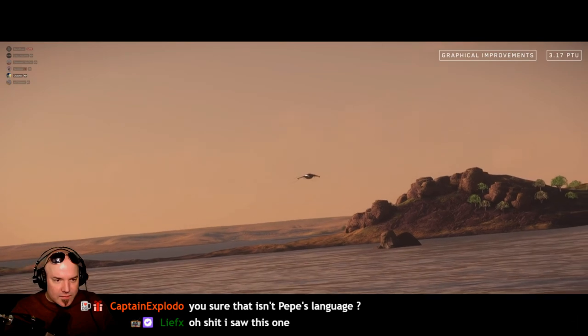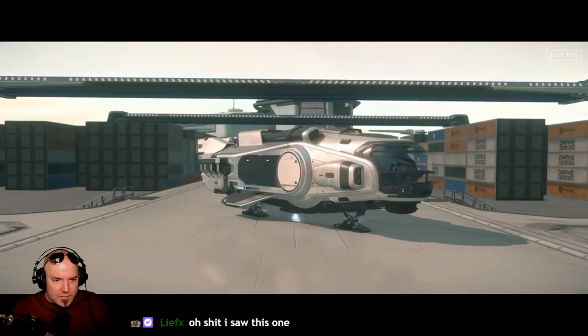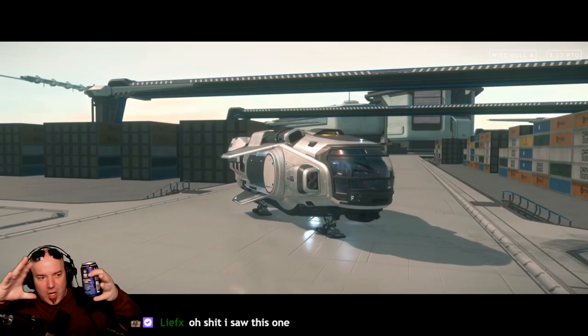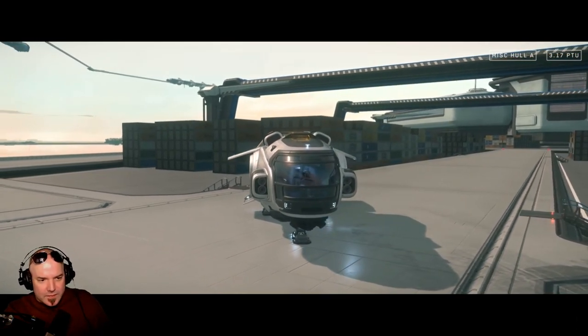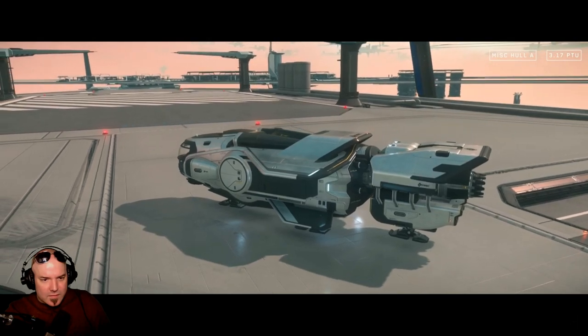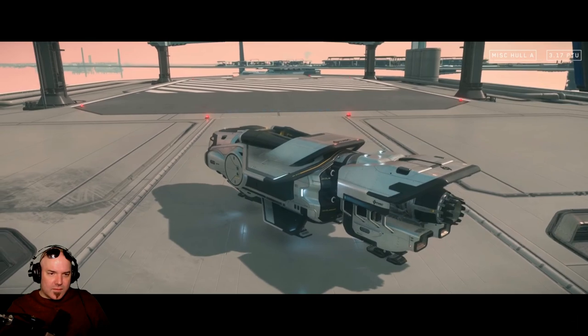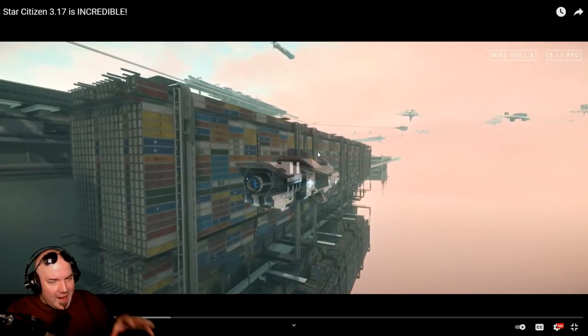Number two is the MISC Hoola. The Hoola looks beautiful - he loves the transformer-style design, one of the ISC ships. He was really impressed by the shape in concept, but now seeing it in the flesh you can really see that with every ship CIG releases, the attention to detail - their so-called gold standard - is really improving and bringing each new ship to the next level.